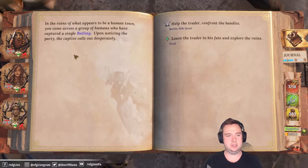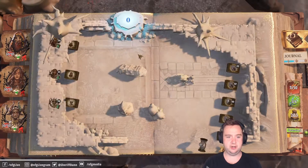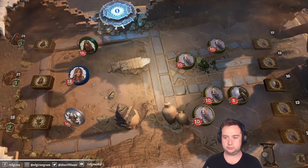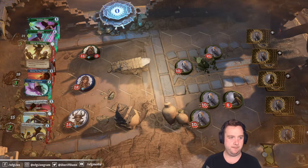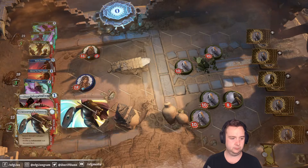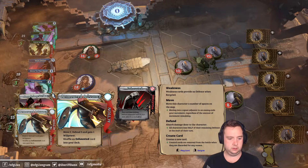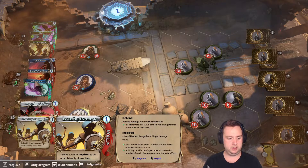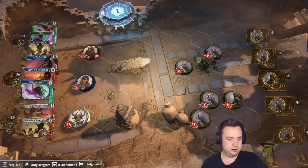In the ruins of what appears to be a human town, you come across a group of humans who have captured a single rattling. Upon noticing the party the captive calls out desperately. Do we have a battle and a side quest, or leave the traitor to his fate and explore the ruins? I'm up for a side quest. Bandit robbers and a bandit archer — okay!